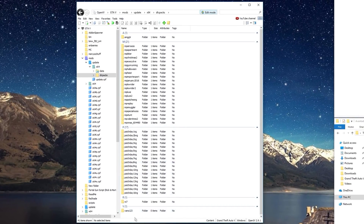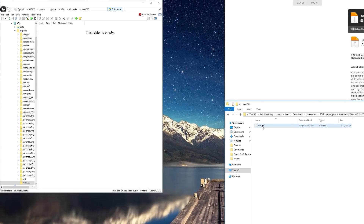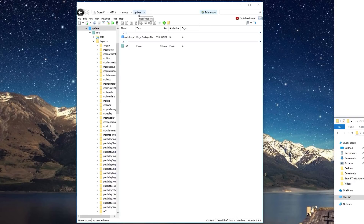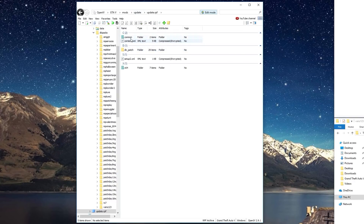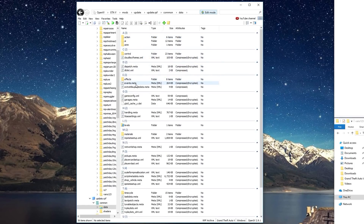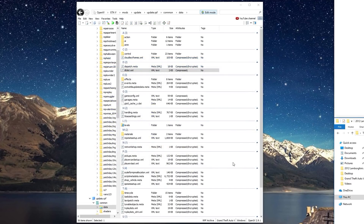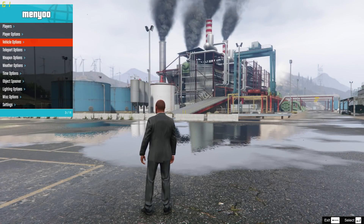Place the dlc.rpf file from the car download into the Vans123 folder. Next, click Update in the breadcrumb, then go into Update.rpf, go into Common, then Data, and edit the dlclist.xml file. Paste the following line in the items node as seen, and save the file.